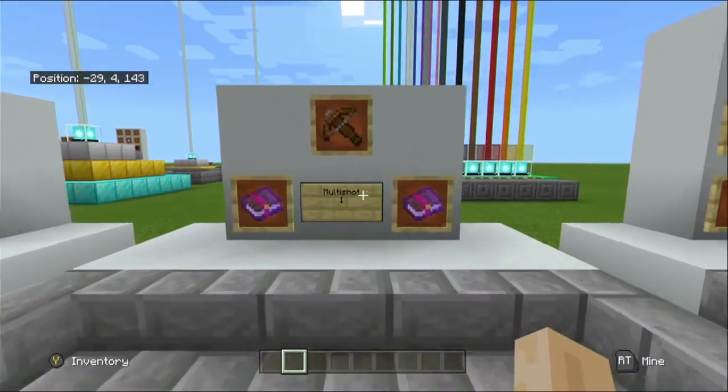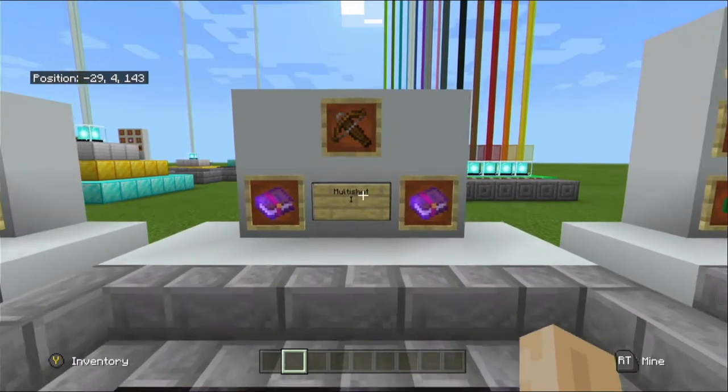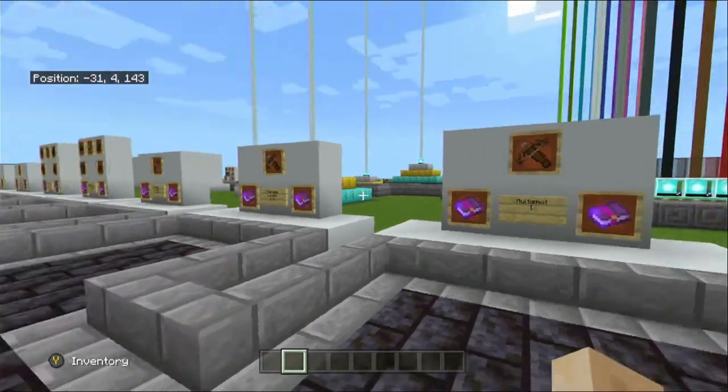Next we have Multi-Shot, which is a crossbow enchantment. This allows three arrows or firework rockets to be shot at once, but only costing the player one of each. So if you shoot three arrows it'll only cost you one arrow, and if you shoot three firework rockets it'll cost you one. This enchantment cannot be used at the same time as Piercing.